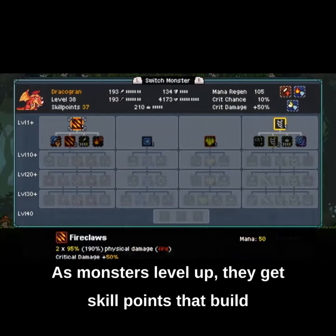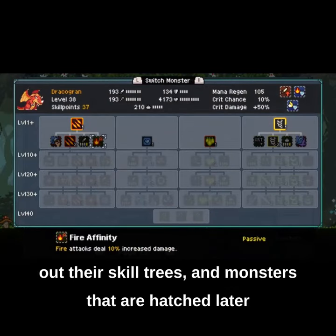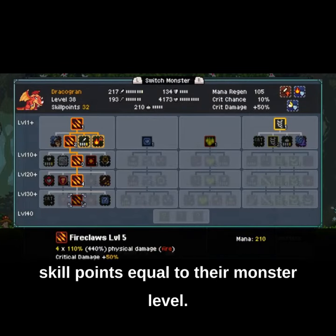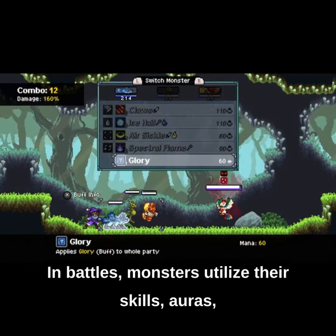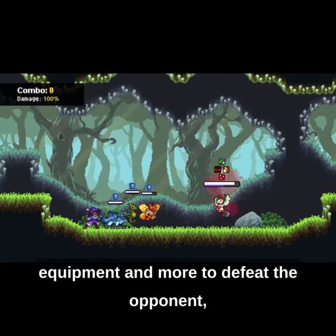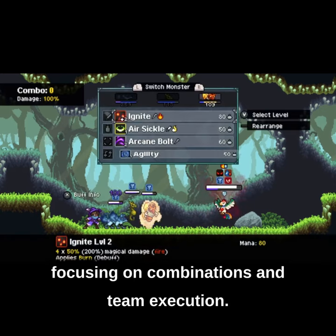As monsters level up, they get skill points that build out their skill trees, and monsters that are hatched later in the game are scaled appropriately and have access to skill points equal to their monster level. In battles, monsters utilize their skills, auras, equipment, and more to defeat the opponent, focusing on combinations and team execution.